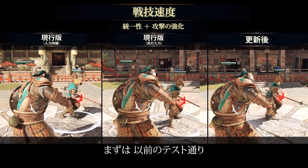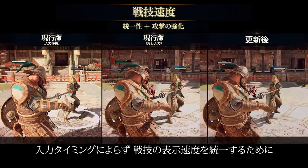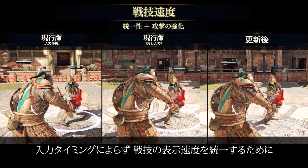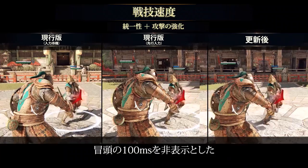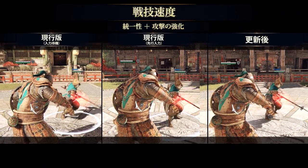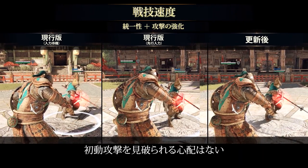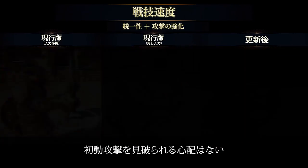As first introduced in Testing Grounds, we removed the visual variability of opponents' fight move speeds caused by timing of inputs, by hiding the first 100 milliseconds of animation. This means you won't need to hit an exact frame to delay your inputs in order to hide the first portion of the attack from your opponent.